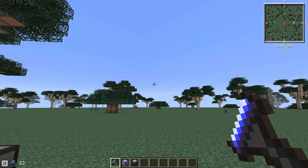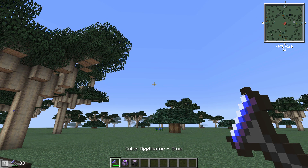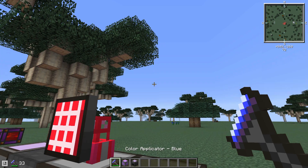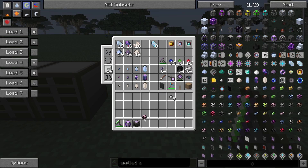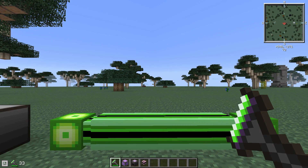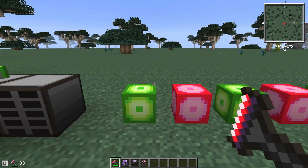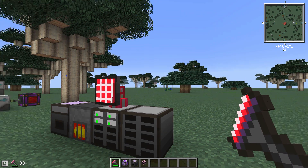The color applicator doesn't shoot — instead, right-click on a cable to change its color. Crouch right-click to toggle between all the colors you have stored in it. This is great if you've got a lot of cables and want to change their color, or if you want to keep cables from connecting — cables of different colors won't connect. So this is a great tool for keeping your cables managed.